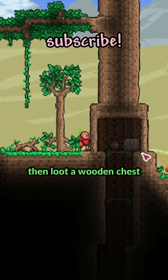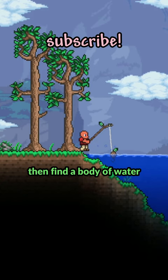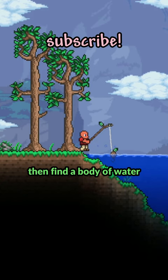Here's the idea: spawn into a world, cut down a tree to make a workbench and a fishing pole, then loot a wooden chest to get a can of worms for bait. Find a body of water and try to get the very rare chance to fish up a golden crate. All we need is the 8.75% chance to get the hardy saddle, and we're done.